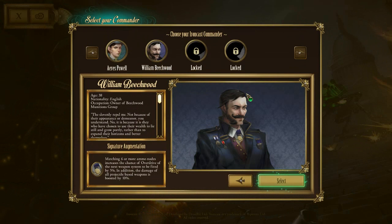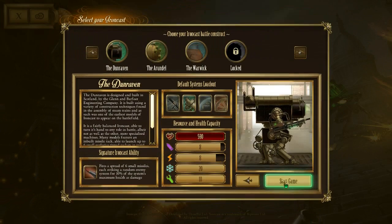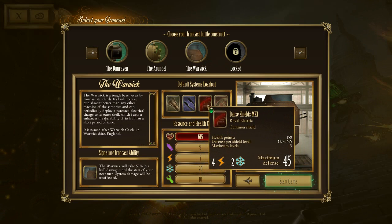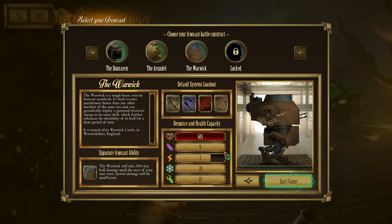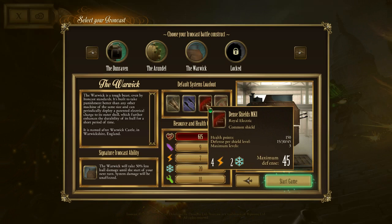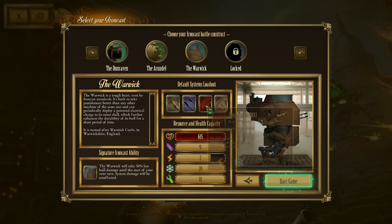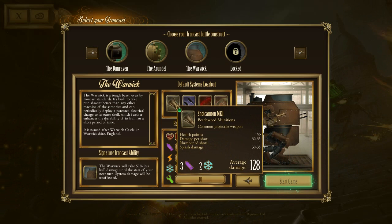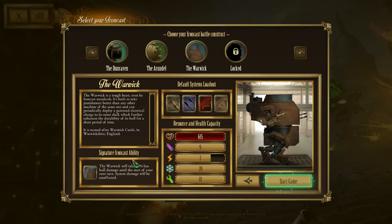To start off, we'll be using William Beachwood, which has the lovely ability of matching six or more ammo nodes, increasing the chance of overdrive for your next weapon system to be fired by 5%, so he's a very daka-daka fellow. And we're going to use the Warwick, which is a huge construct of power and might with a really, really, really powerful shield.